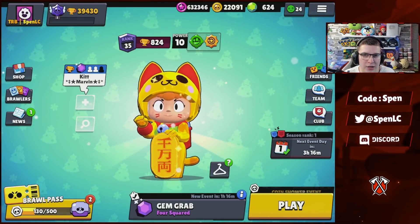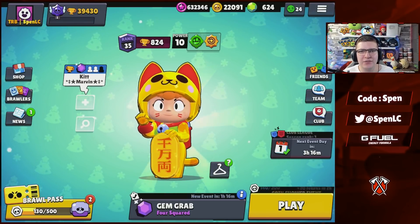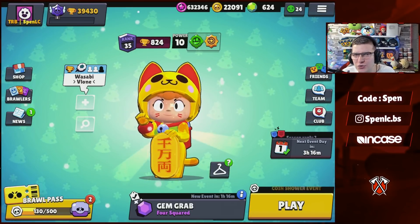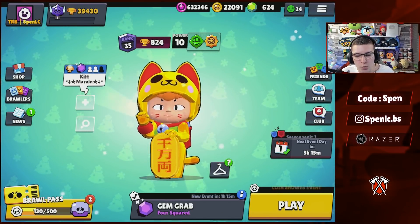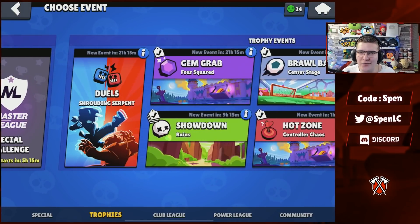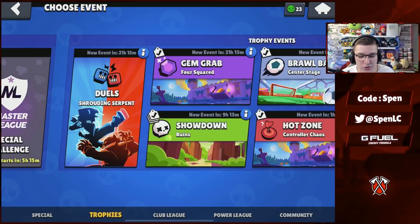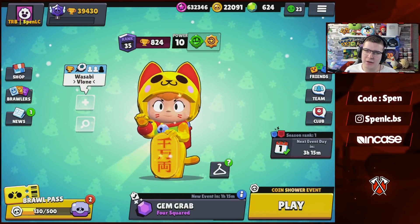That's going to be it for today's video. Let me know in the comments how you did after the challenge. I feel like this should be a pretty easy one — Poco double tank isn't the hardest combo to use. As long as you've got a team and you're using your comfort picks, you should do well. Tomorrow's video will be a top six brawlers for Duels — it's one of the most fun game modes I've ever played in Brawl Stars. Don't forget to like, comment, and subscribe!